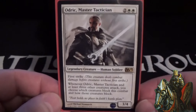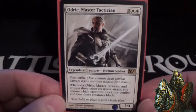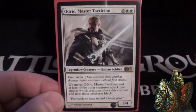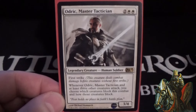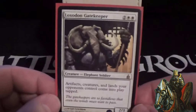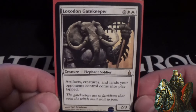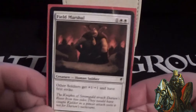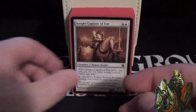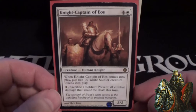With Odric, you can declare no blockers and just deal loads of damage, or force opponents to block with specific creatures — you basically control the combat and declare blockers phases if you meet the stipulation. Loxodon Gatekeeper is a four-cost 2/3 — artifacts, creatures, and lands your opponents control come into play tapped, slowing your opponents down. Field Marshal is a three-cost 2/2 — other soldiers get +1/+1 and have first strike, very nice.